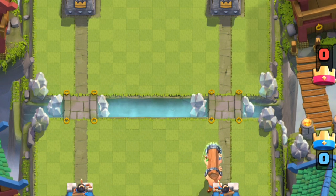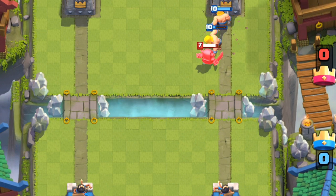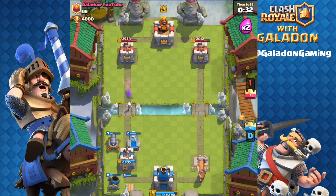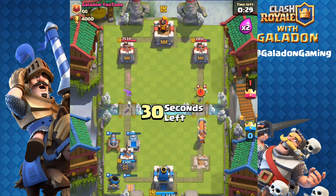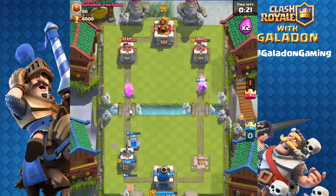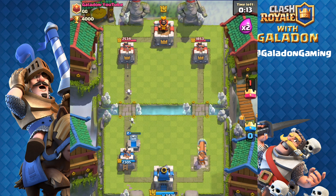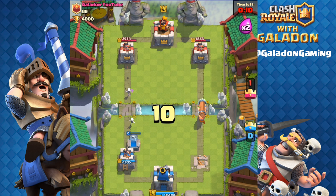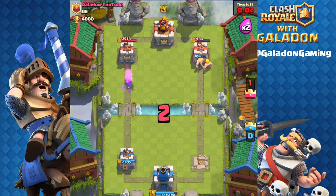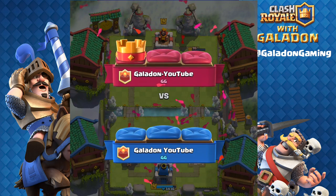Dropping another battle ram — here comes the mini pekka, and it goes after the battle ram's damage first, then after the barbs. One more time: battle ram coming in, skeletons push them aside, fireball and skeletons — and look, a very common Galadon rage quit on our hands! Anyway, dropping another battle ram on its way to the tower, time runs out, the barbs get in — and yes, Galadon wins it once again. I am undefeated in these types of matches.